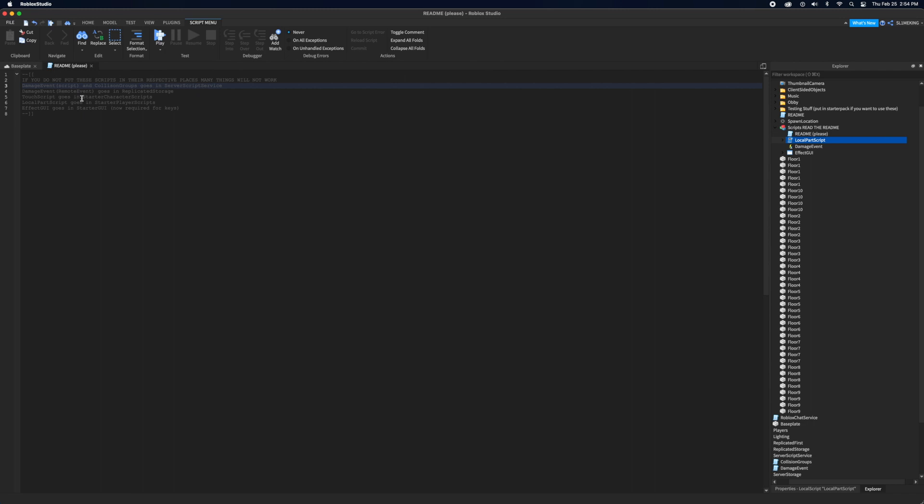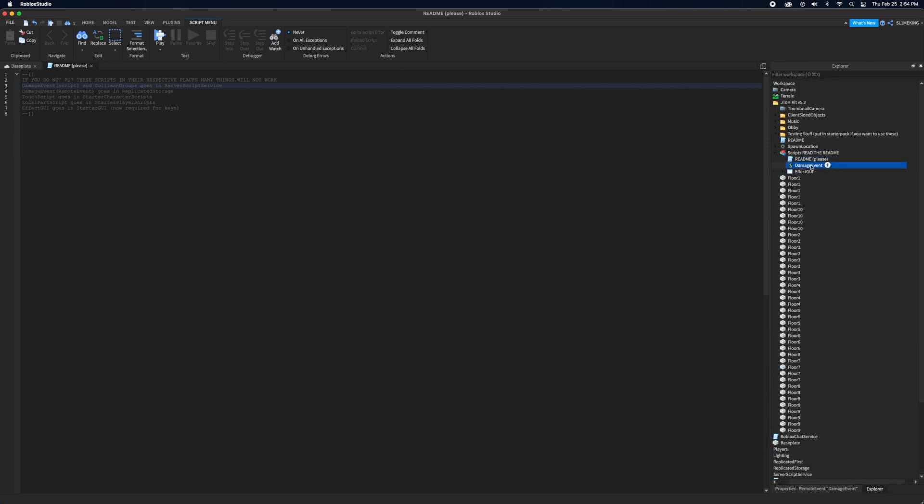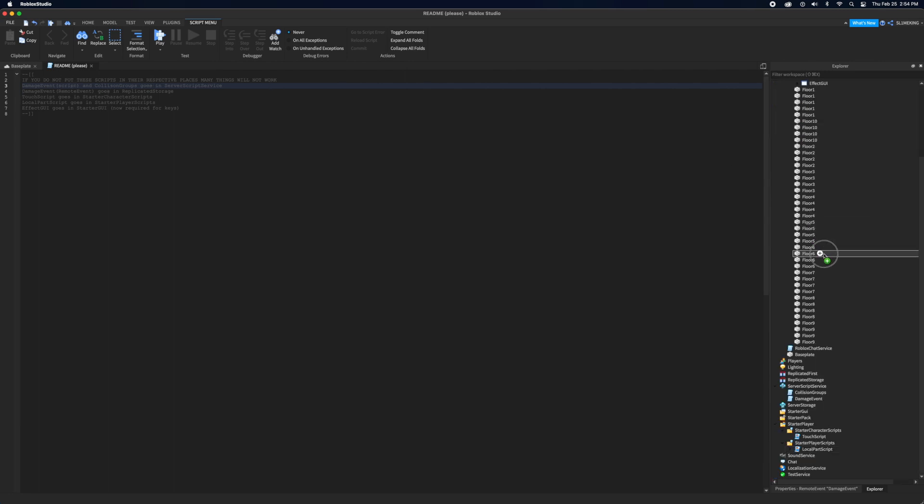Then go to the local part script and put that in Starter Player Scripts, which — as I just said — is different from Starter Character Scripts. Then the damage event remote event, which is a remote event, goes into Replicated Storage.